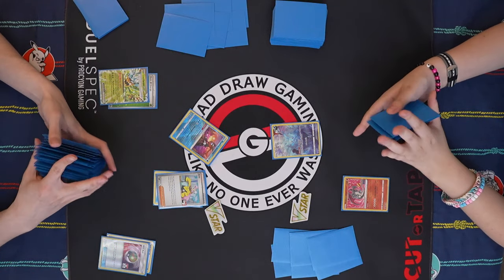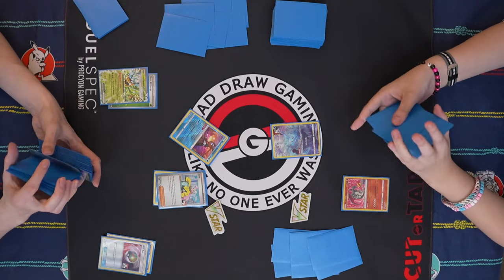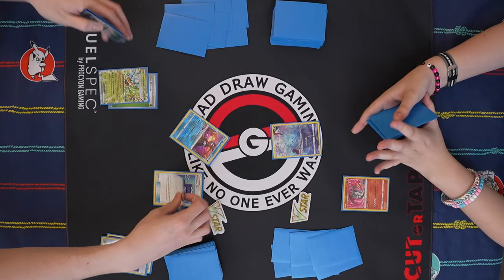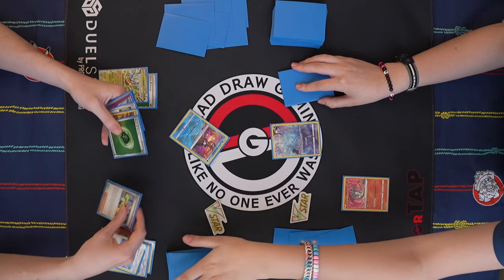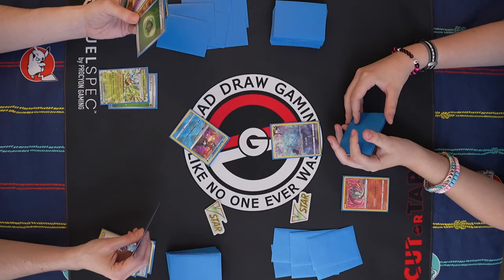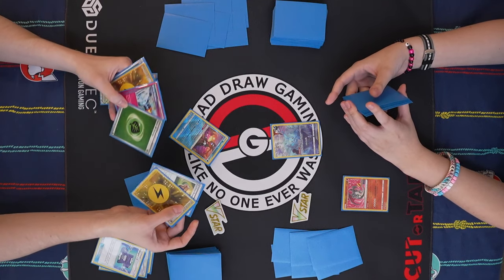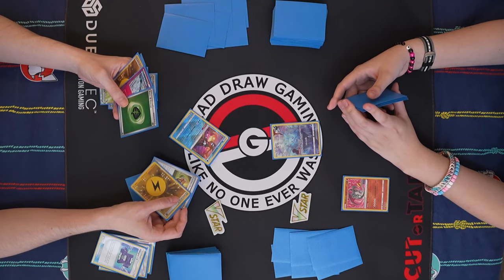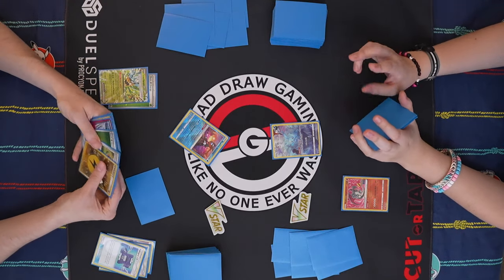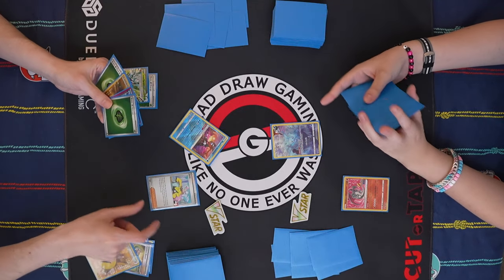I don't even feel bad about Iono-ing, even though now I know your hand. Because you could have had three Arvens in hand or something — I had no way of knowing. Very easily could have been salvaged with any decent supporter. Did I want to attach anything before I played the Iono? I think I do want to discard a Lightning to get it in there, and then probably just fail it to save the energy. How many Vessels does this list run? Four.